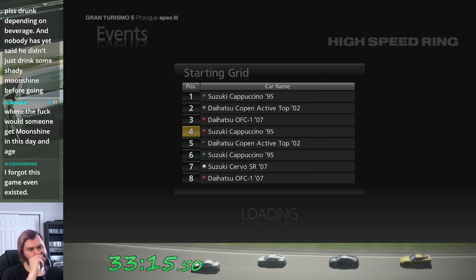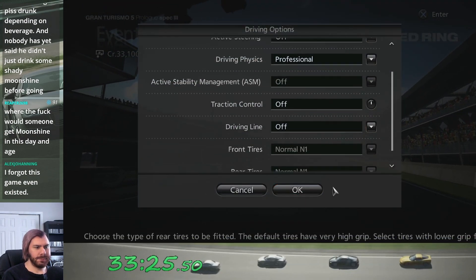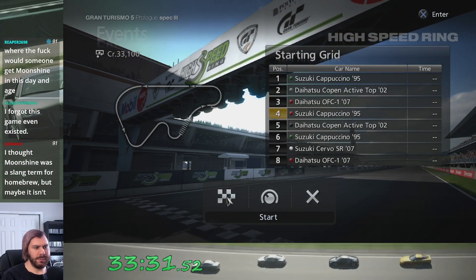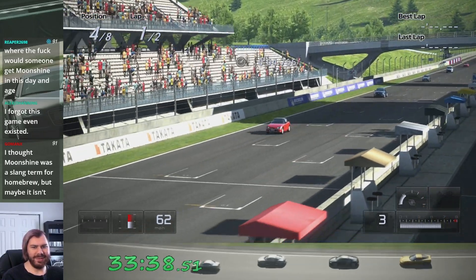Here we go — lots of Cappuccinos, couple of Copens. Looks like a pretty even split of the four eligible cars actually. Starting fourth out of eight, just like in the Sunday Cup. Let's go — this one should not be nearly as easy as the Sunday Cup.